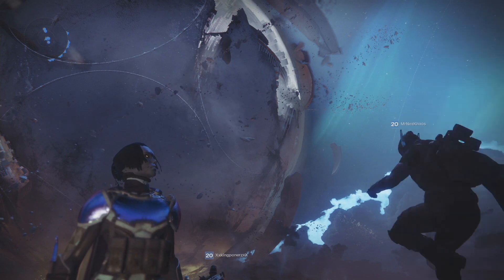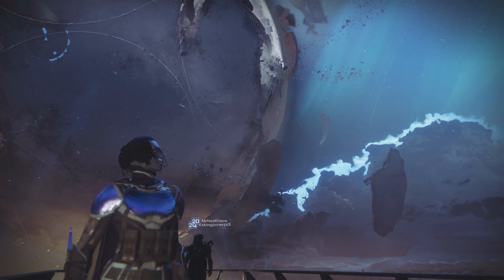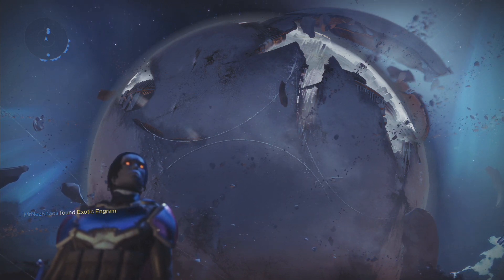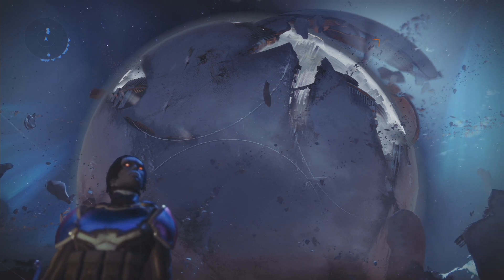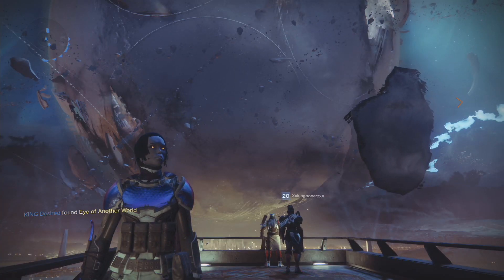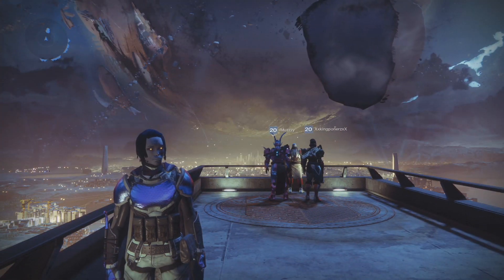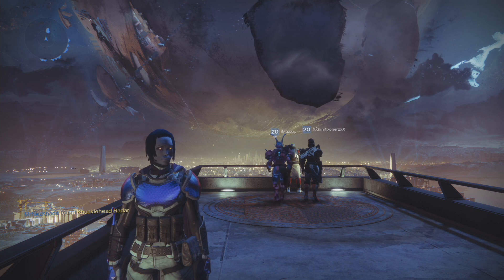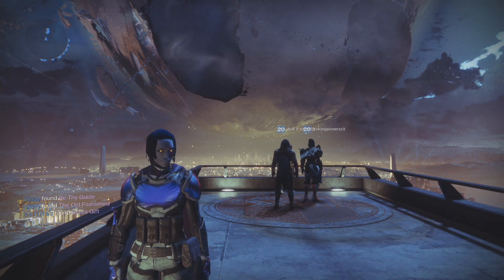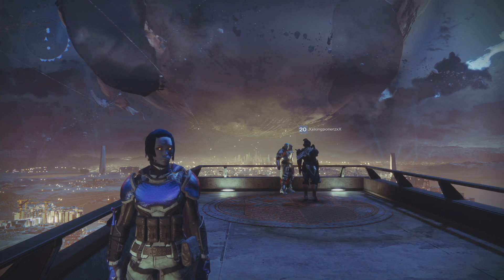So I've managed to get to light level 284. First of all, what you want to do is make one main character. What I've done is make a second hunter - I usually make three hunters and delete them one by one. Make two characters; it doesn't matter if they're the same class. You want to run the whole story again on that second character. Once you complete the storyline, you're guaranteed one exotic from Zavala. You can speak to Zavala later when you're at a higher light level and open it then - it will drop at that light level, not locked to when you picked it up.